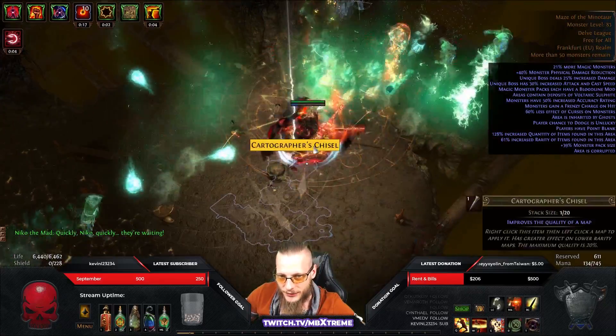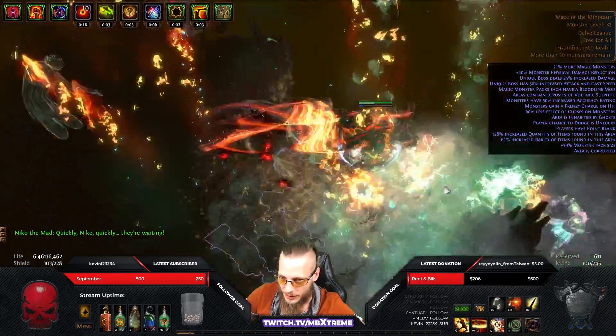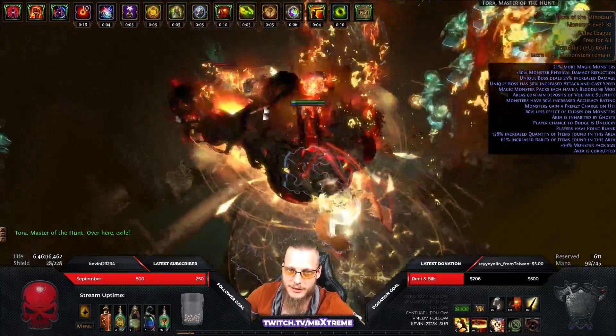You could actually jump around but why? You have Consecrated Path. All you gotta do is just hit your Consecrated Path and just blow things up, and this is actually quite enjoyable. It is not the fastest mapper and it is not the fastest boss killer, but it's freaking beefy and it's so fun to play Consecrated Path. I love this skill.